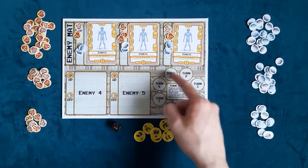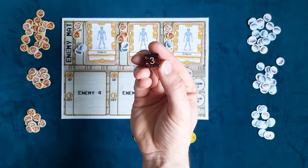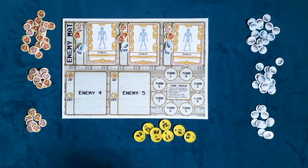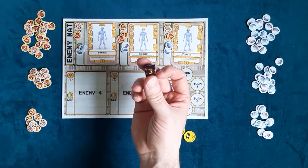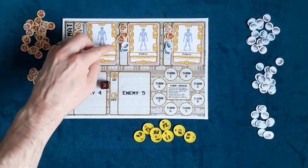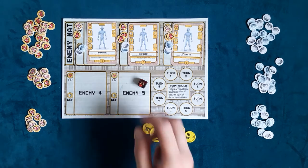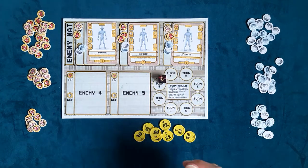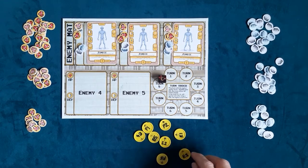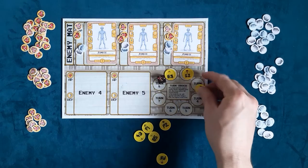Next, we want to decide turn order. Turn order is decided by rolling a d6. For these guys, they've got an agility of two — all of them are the same. So every time we roll for agility, we roll a d6. Zombie one gets an agility of two plus two equaling four. Zombie two gets the same and zombie three gets five. So zombie three will be going first — if we can find the enemy three token. Then enemy one and two, you can put them however you want.